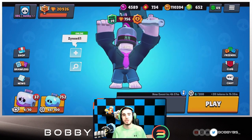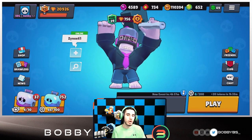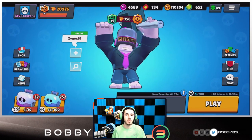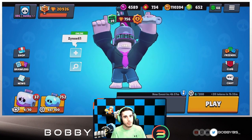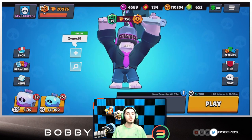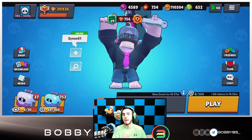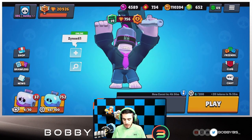I hope you guys have been watching my recent videos because these two brawlers were almost part of the top five — one of them was about six or seven. Those two brawlers are going to be Gene and Tara. The reason these two brawlers work so well together is they're two absolute game changers — they have the two best supers in the game and they can absolutely turn the tables at any point.